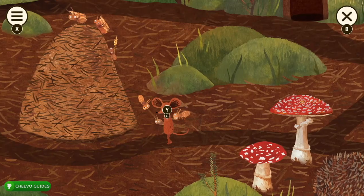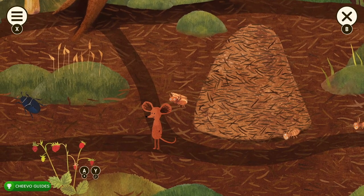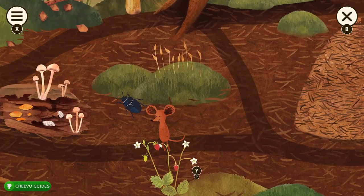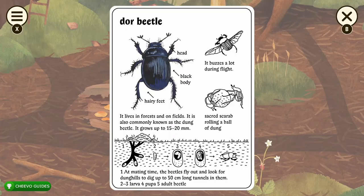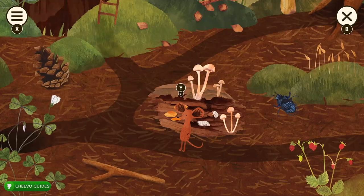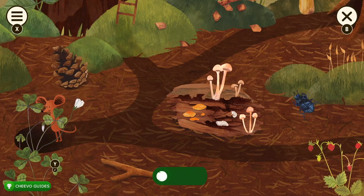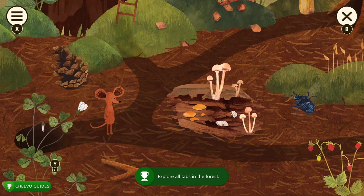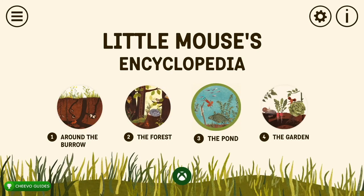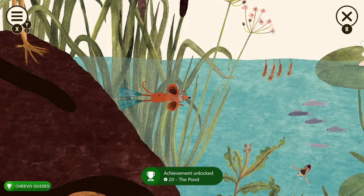Interact with the ants and the ant hill, then go halfway up the ladder to make sure you're not missing anything — there's moss, a plant below, a beetle above, dead wood, and the wood sorrel in the lower left corner. Once you've interacted with everything, you'll get the Forest Expert achievement, worth 75 Gamerscore. At that point we can move on to the third area — the pond.